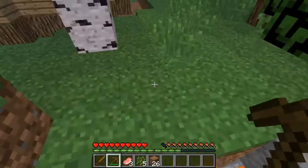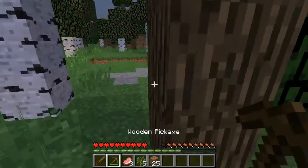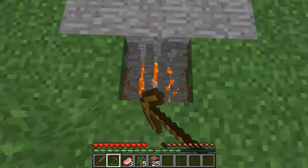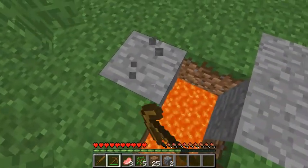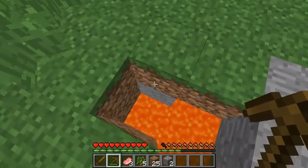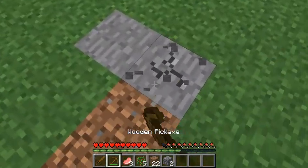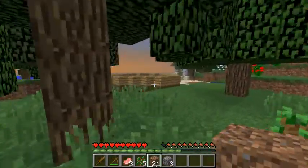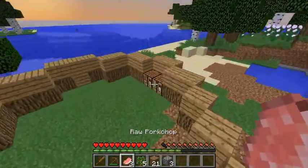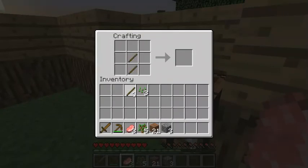Holy crap, that scared me. That is bad — bad stone! Let me just pick it up because I don't want the stone to go to waste. We got three stone — we can definitely cut down trees like three times as fast with an axe than with our fists, because trust me, it gets really tiring after a while.